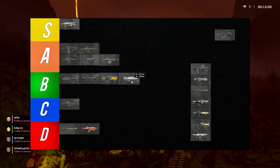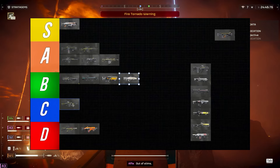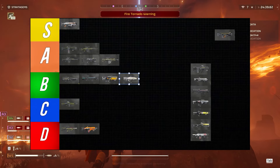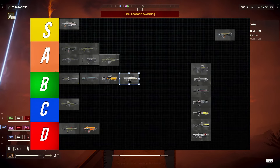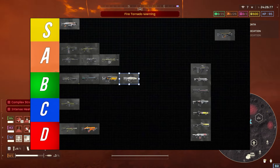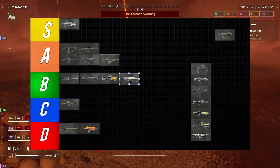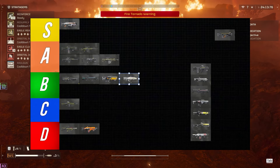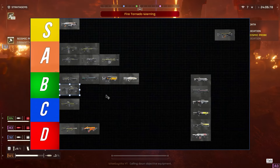The Liberator Penetrator feels better but I still feel like it kind of sucks just a bit. It's like a better Adjudicator to a degree — the Adjudicator has more oomph per shot, but the Adjudicator still feels bad to use. I don't understand why Arrowhead can't get the feel of these assault rifles right — in third person or first person with the scope it just feels bad. It has medium armor penetration, which is a plus, but it needs more ergonomic or handling changes to reach A tier.